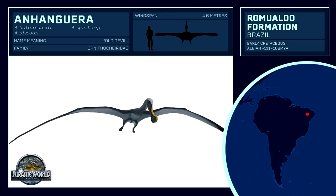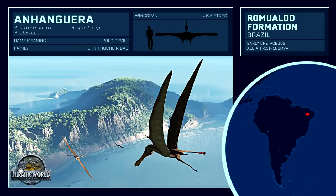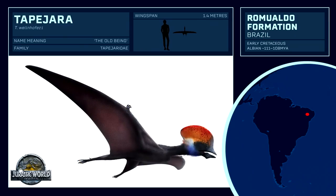Anhanguera is a well-studied pterosaur related to Cearadactylus, and many others from this formation. Anhanguera doesn't make any film or novel canon references, but appears in two games: the Lost World Jurassic Park arcade game, and in Jurassic Park 3 Park Builder for the Game Boy Advance. Arguably the most famous pterosaur from this formation is the Tapejara.